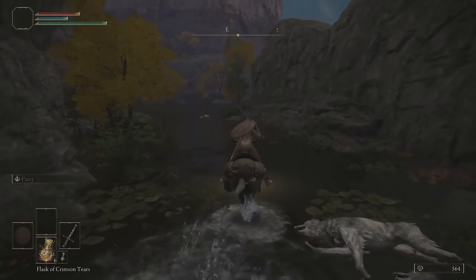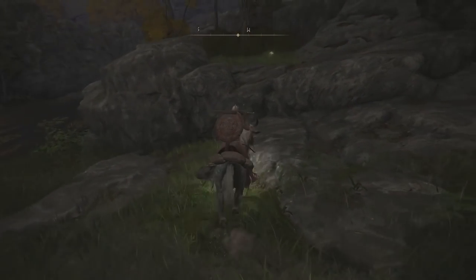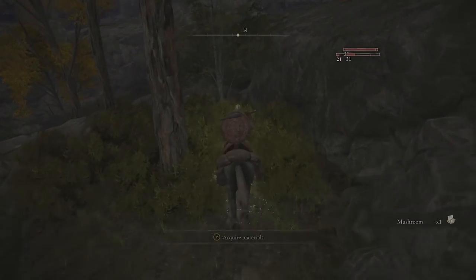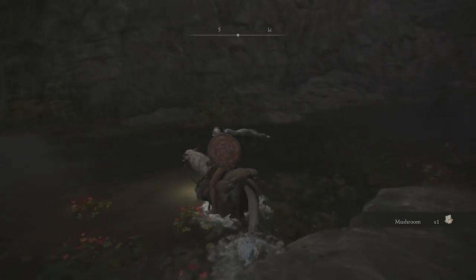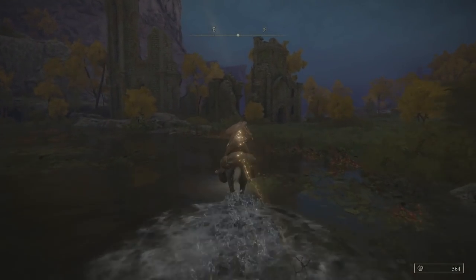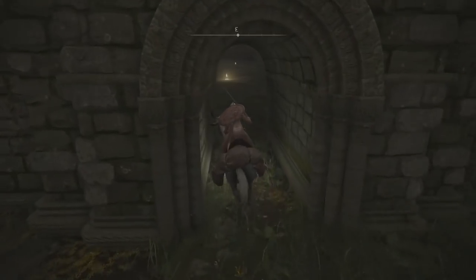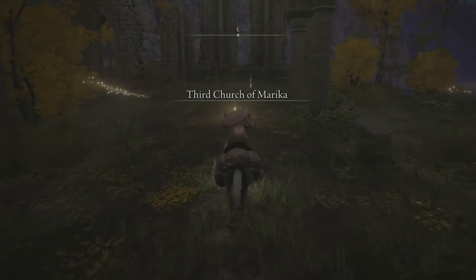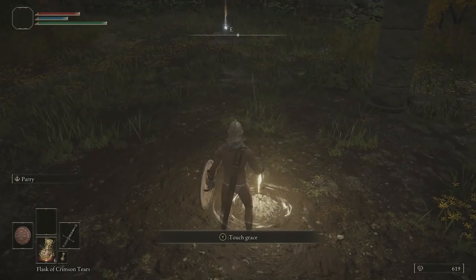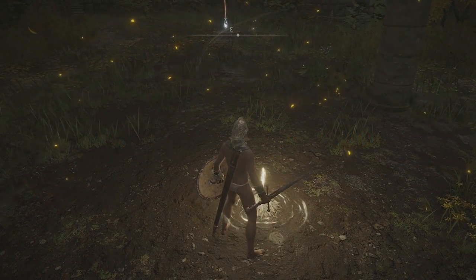From this water area as you make your way out, you'll see some ruins — head over to that. It's another church. When we get here, if we go through the little doorway, you're going to see another site of grace. Quickly touch grace, then rest.